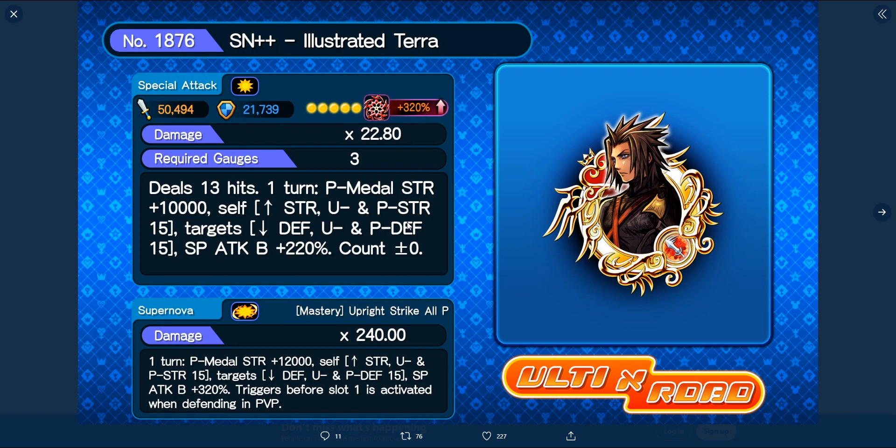It lowers your target's upright and power defense by 15, and adds 220 to your special attack. It doesn't affect counters. The Supernova increases your power metal strength by 12,000, your upright and power strength by 15, your target's upright and power defense by 15, and adds 320 to your special attack. It triggers before slot one when defending in PVP. It's actually a pretty decent metal.